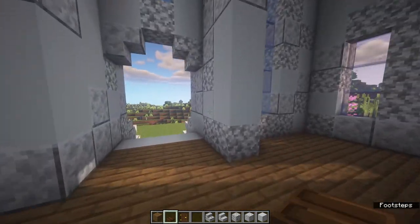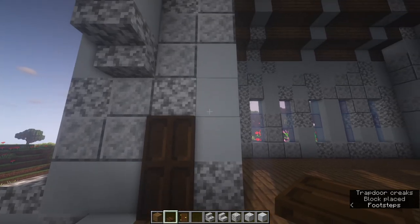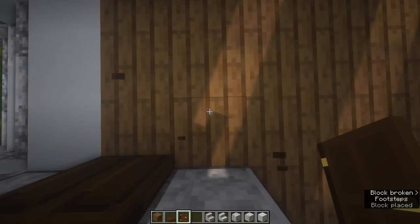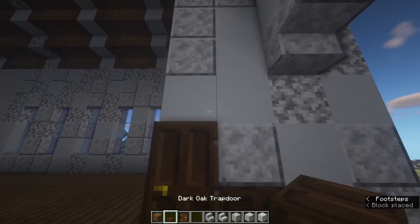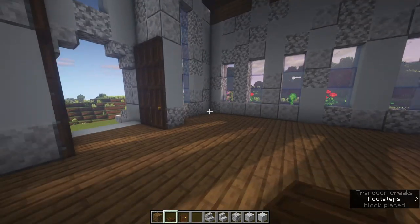Next, place the door in. Come to this spot and place some dark oak trapdoors - it's going to be four high by two on each side. Also place a door on this side making sure the handle is on the right side, and the same over here. Build this up so it looks like the door is open. Obviously you won't be able to close this door but it's just there for looks.